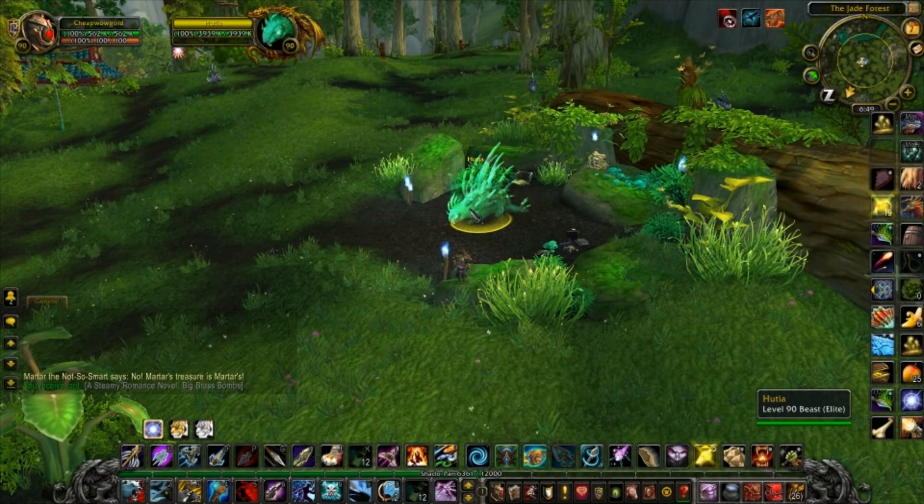The only thing I'd recommend getting is Glyph of Tamed Beasts so that you can tame him faster. Other than that, you don't really need anything special. If you have low DPS, I'd suggest optimizing for damage over time moves and instant casts, and maybe some speed increases. Better yet, you can bring a friend which will make him super easy to get, especially if somebody has a lot of interrupts.